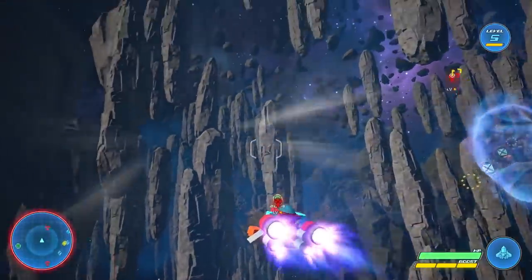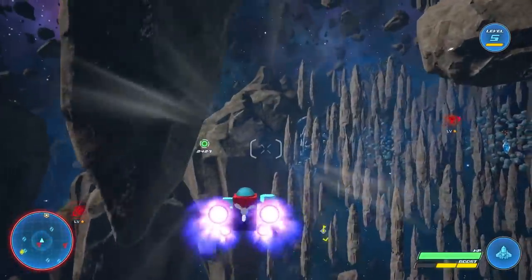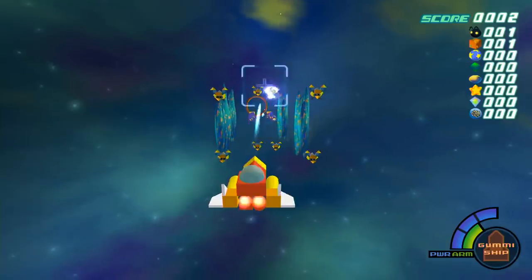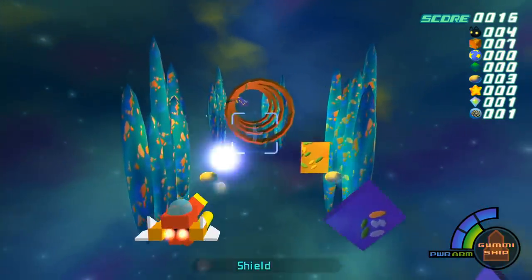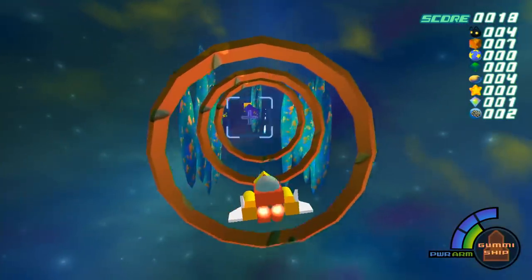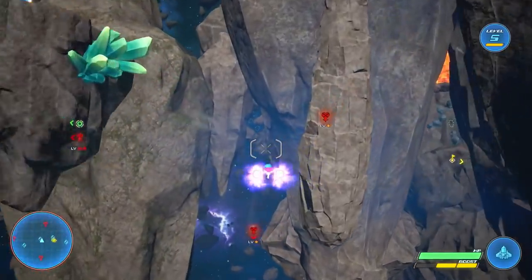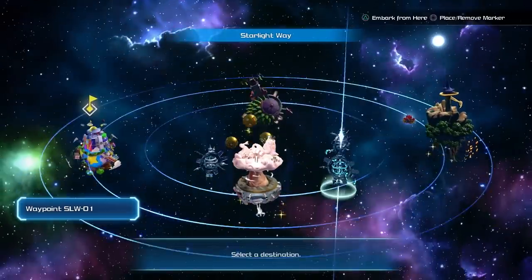The Gummy Ship is also returning to Kingdom Hearts 3. It's been part of KH1 and KH2 but is not exactly the most loved part of the franchise, so Square Enix has tried to change it quite a bit. In KH1 it was an on-rails shooter where you shot down enemies and collected items; you could customize your ship with gummy blocks and add guns or shields, but it wasn't the most exciting space shooter. In KH2 they evolved it — still on rails but the camera swiveled for different action shots and enemy types were more detailed. This time in KH3, the Gummy Ship is in full open-space 360-degree exploration, so you're not on rails at all.